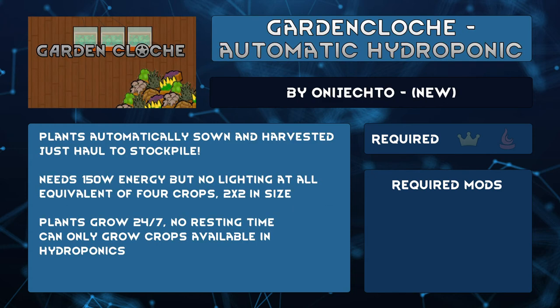If you're looking for a small hydroponic system or a way to entirely automate farming, Guard Enclosed Automatic Hydroponic by Onejecto might be what you're looking for. Plants will automatically be sown upon construction, changing crops, and after crops are harvested, which is automatic. When plants finish growing, they just spawn next to the structure. It's 150 watts of power and it doesn't need any light at all.